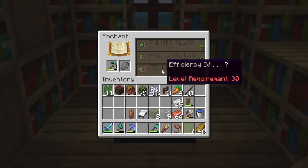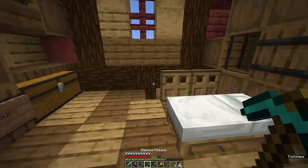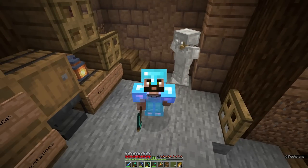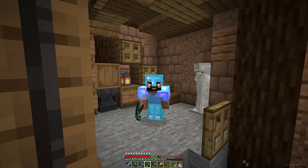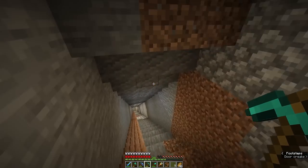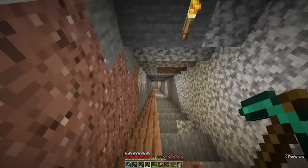But when we do get to 30, look at this — the table already has an efficiency four sitting there waiting for me. I just need an extra couple of levels. I do want to upgrade the rest of my gear; it'd be quite nice to get some feather falling on my boots as well. I've done a little bit of digging, gathered some cobble and deep slate, and that's what made me realize I really needed to upgrade my tools. And while we were doing that, we came across a spawning dungeon.